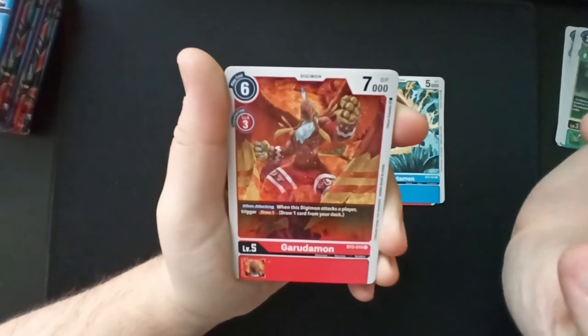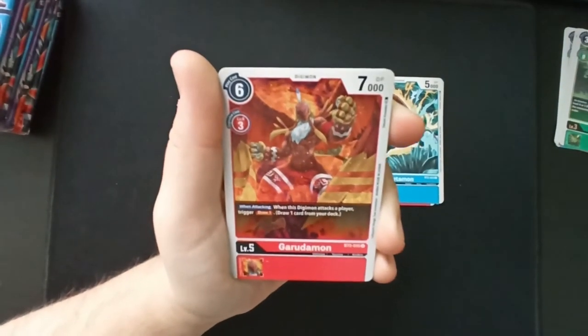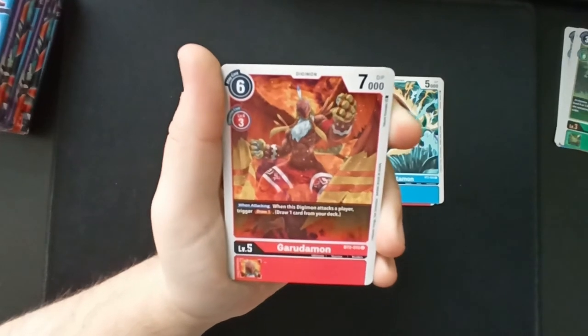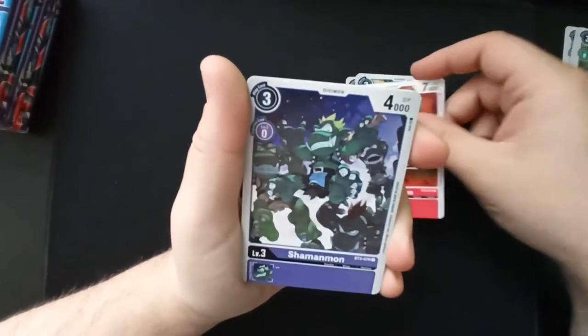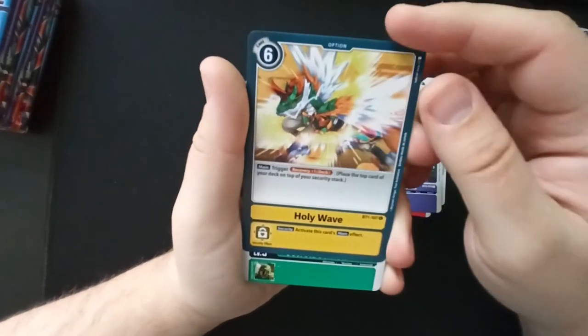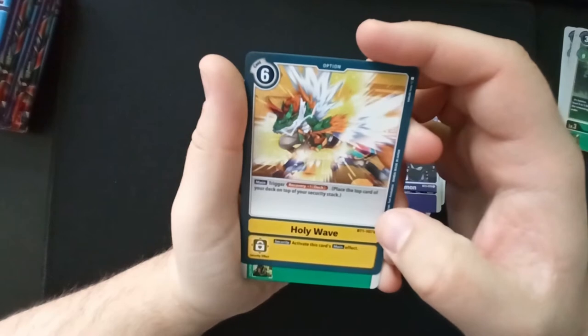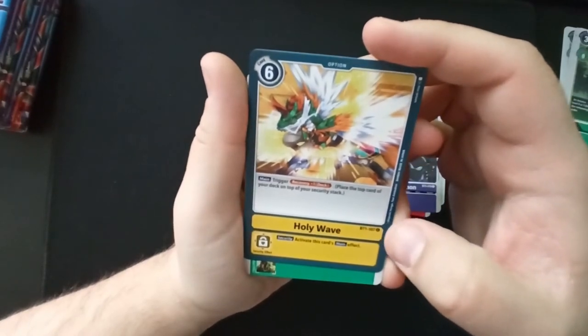Garudamon — I love this Digimon so much. It's huge in the anime and this Digimon is just so incredible in my opinion. Shamanmon: 'Holy Wave' — trigger Recovery +1, place the top card of your deck on your security stack. That's just in general pretty damn good.